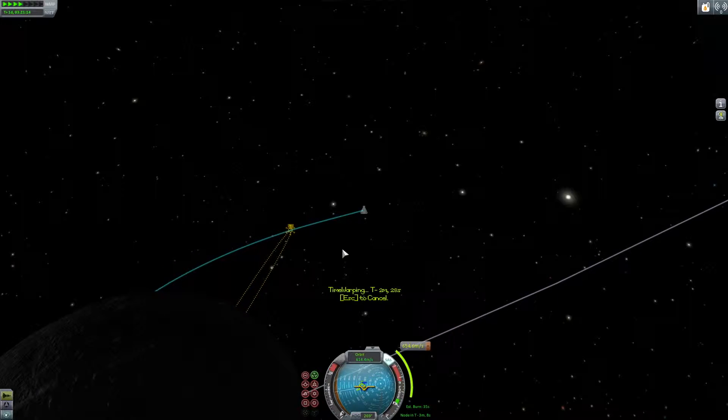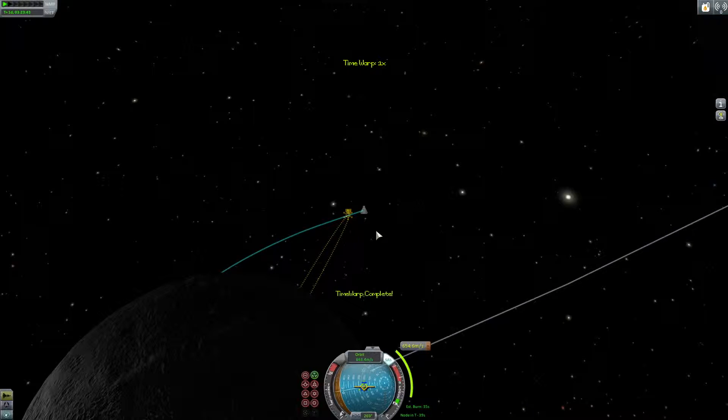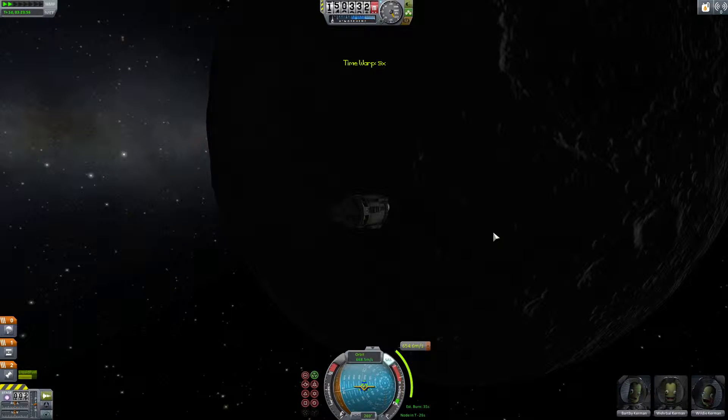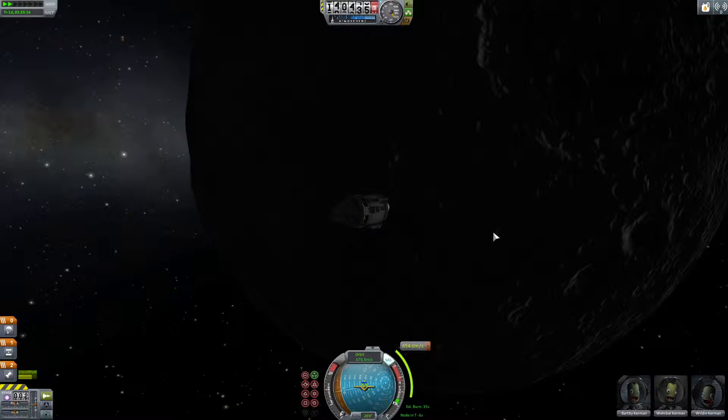All I really have to do here is fire — I think it's retrograde, yeah it's retrograde — and that'll slow me down enough to fall down to the planet. I'll have enough fuel if you look at the fuel indicator in the bottom left. I'm going to have enough fuel to land but not necessarily to get back; you probably could, but I haven't tested it.